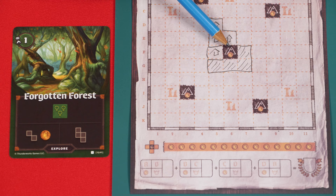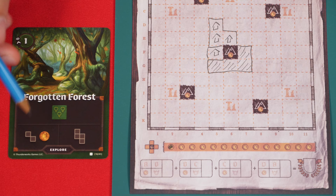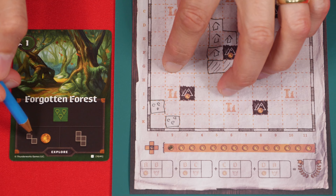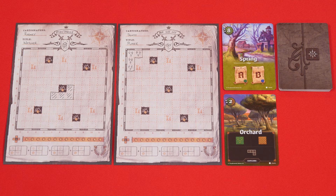These spaces here are mountains, and if you ever fill in all four spaces directly adjacent to a mountain — not including diagonals — then you fill in the first available coin on this row going from left to right. Some shapes on cards will show a coin beside them, and if you ever pick that shape to draw, you would also cross off the next available coin on your track, and we'll see the value of these coins a little bit later.